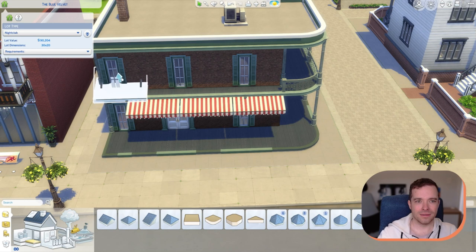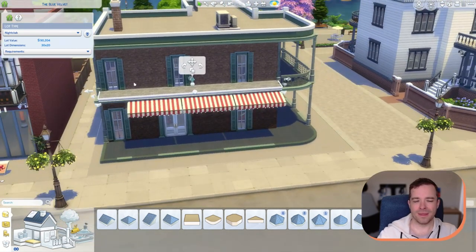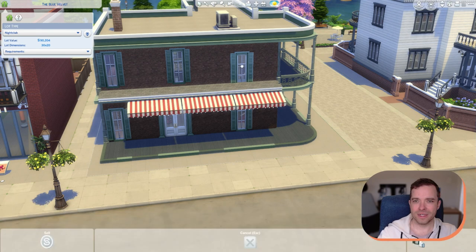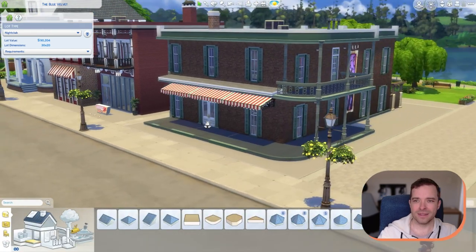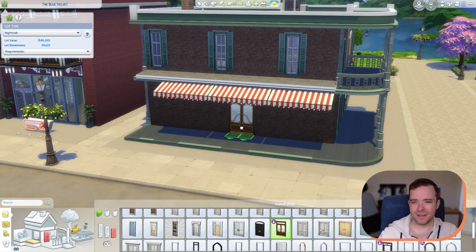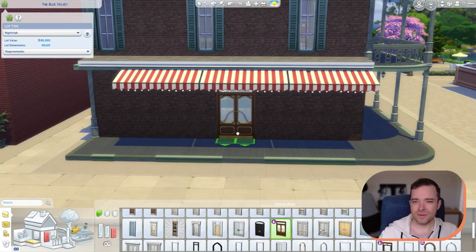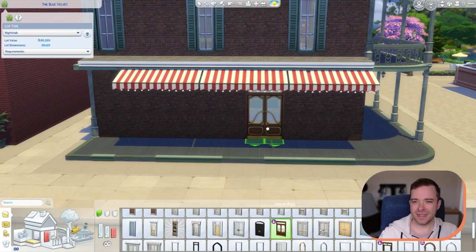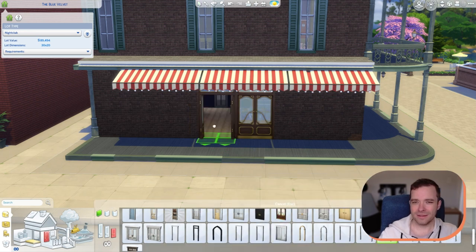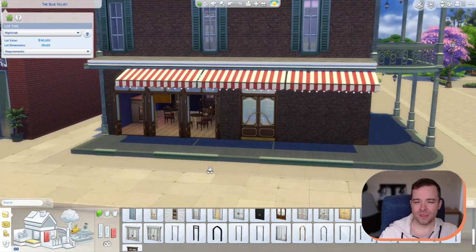We're going to use different windows anyway — there weren't windows there so we're getting rid of these. These are the new doors that come with the bistro kit, they're really cute. There's also an option — we're going to have maybe the main entrance there, because we also have these which I think would look nice along here, just to really open the place up.